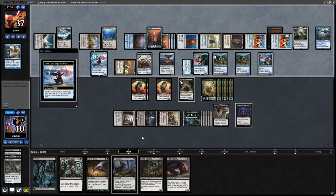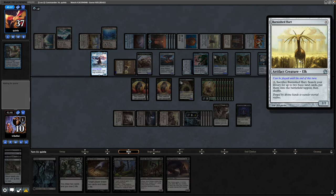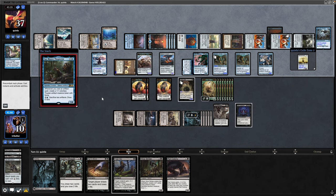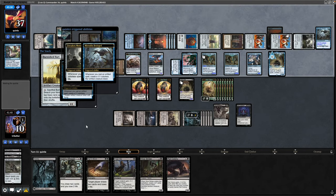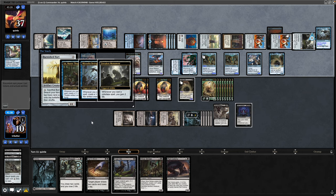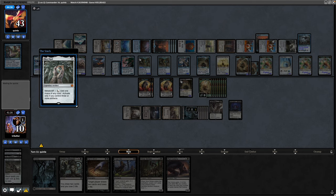Seeing a Burnished Hart in the exile zone from the Urza player — will make a Mirroworks copy if they decide to cast that. Sai, Master Thopterist off the top, and then Burnished Hart for free into the Sai. The Mirrorworks in Besieged gains two life from the Forsaken Monument. Now a Silver Mirror off the top as well.